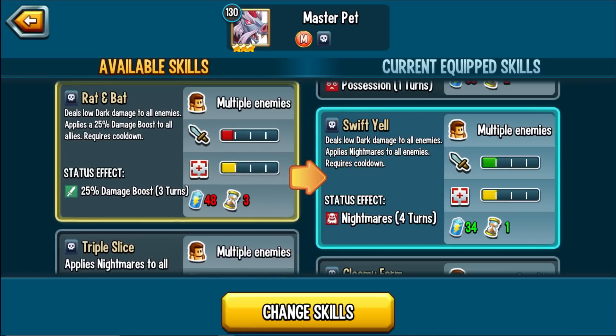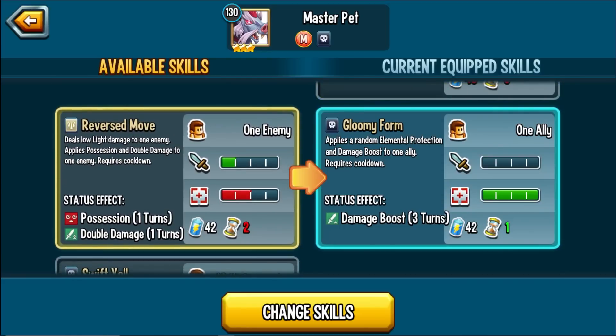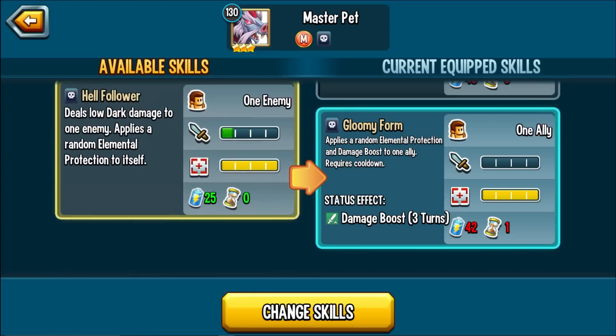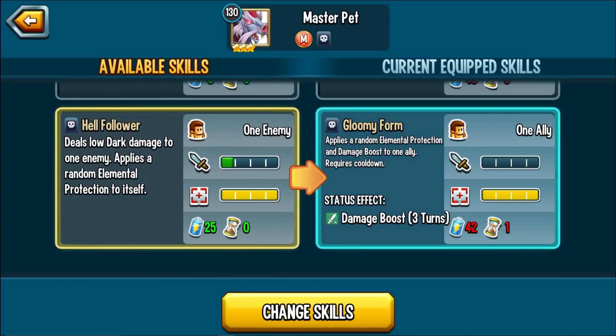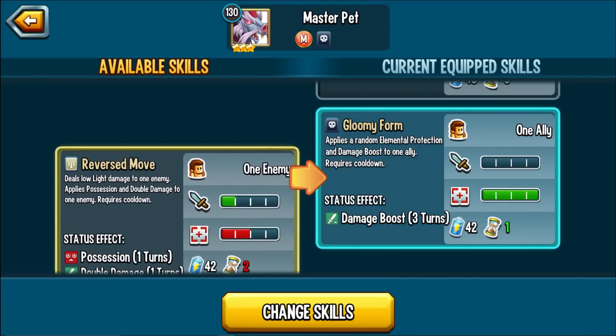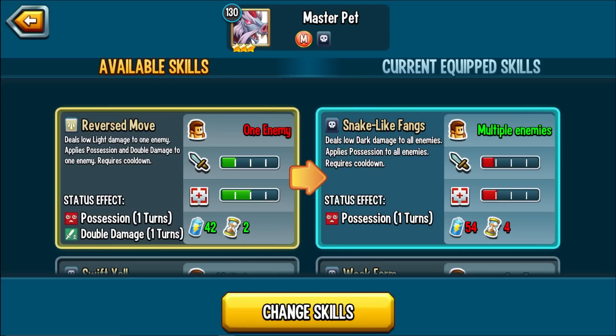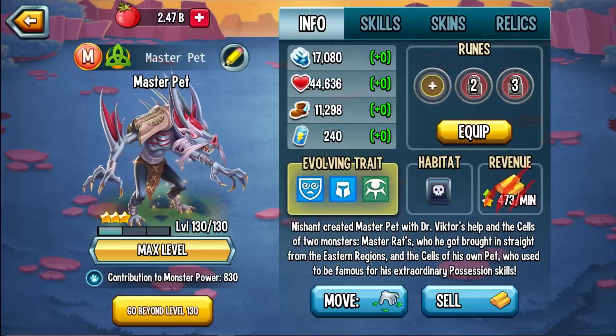I wish they would have done something like applying nightmares and Nightmare Hater to the team, then nightmares to the enemy — that would make more sense. You really don't need the nightmares; you have a way of boosting the team already. I wish you could cleanse or something. Applying possession and double damage to an enemy — we could try running it, but I'd really rather not. Gloomy Form for random elemental protection could work if you're running this with a Megaton monster, which ideally you would be.